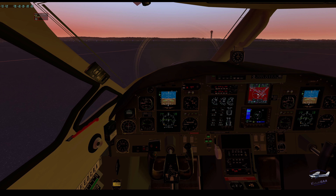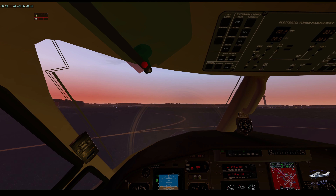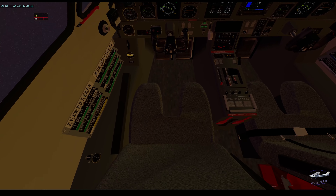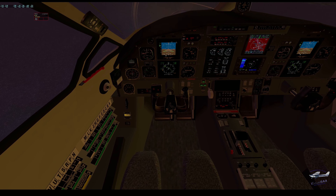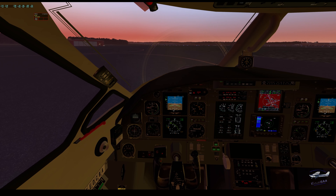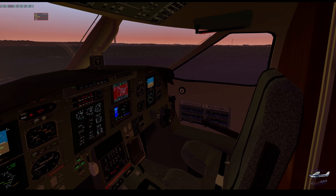We should have our airport in sight at that point, so we've got our flight plan. Let's get rid of it and turn on some taxi lights. They're hard to see. Recognition lights are on, strobes are off, taxi light is on — we're good to go.